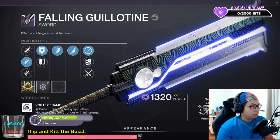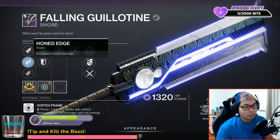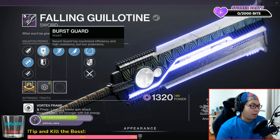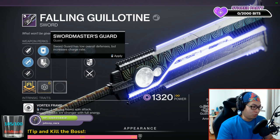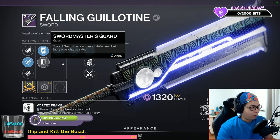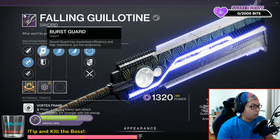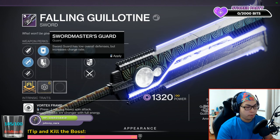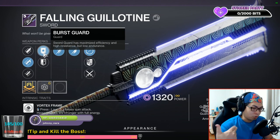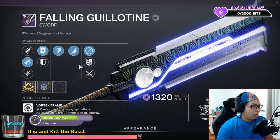Once you masterwork it, it does even more damage, which is pretty badass. Honed Edge gives you the best weapon perk here. Burst Guard is good — maximizes efficiency and high resistance but low endurance, so your guard breaks fast but guards well when you need it. Sword Master's Guard lowers overall defenses but increases charge rate — that's actually the most-used perk and one of the key perks. Heavy Guard is good but lowers charge rate. Relentless Strikes — landing three light hit combos grants sword ammo — very good.